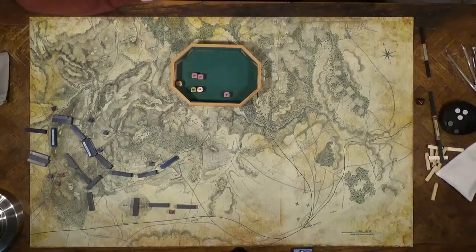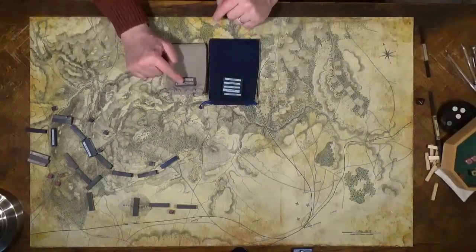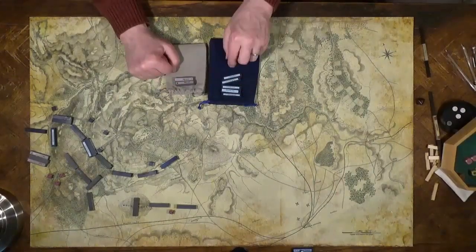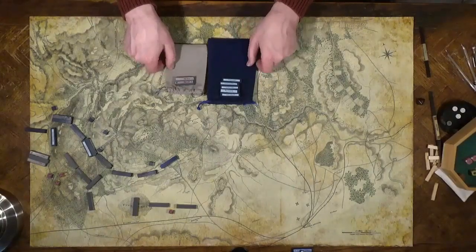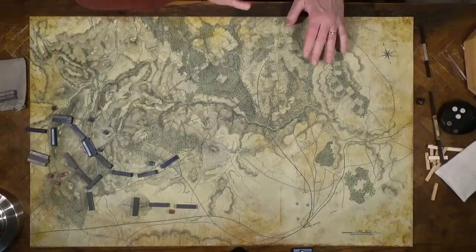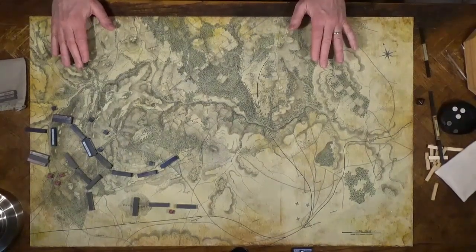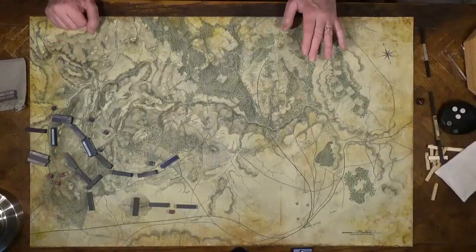At this point, the South has only lost two blocks whereas the North has lost five — one more loss and they're broken. The South can take two more losses. A cautious player on both sides will probably hold off on pushing the armies anymore this day, wait for night to come, recover losses at night, and begin again tomorrow. That's one option.